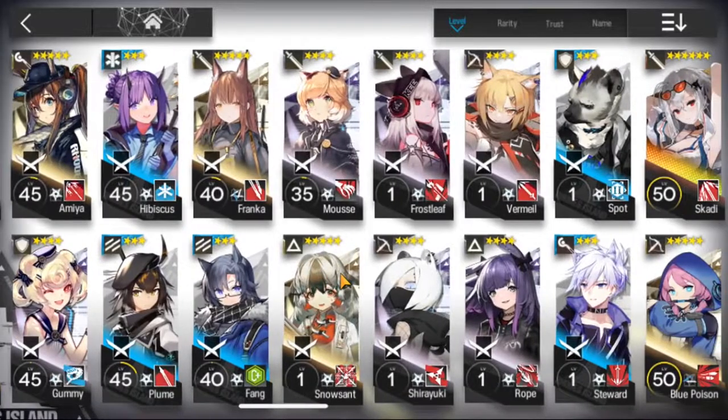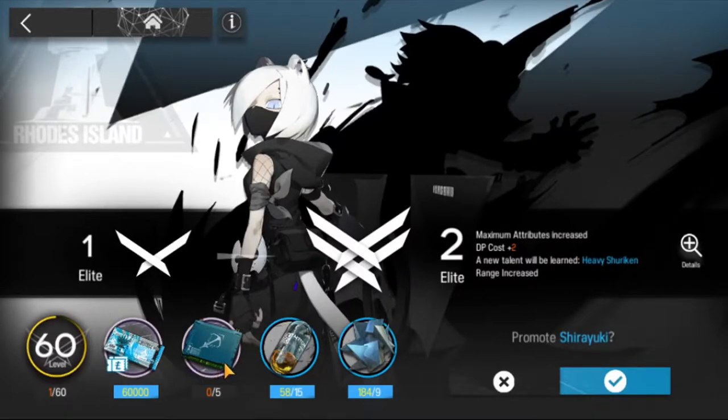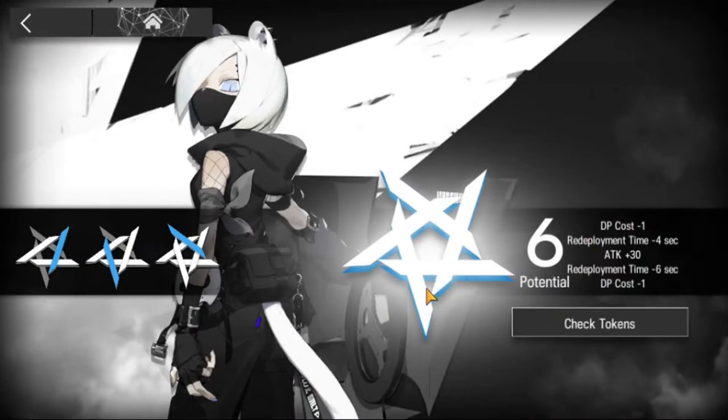Elite 1 also unlocks the second skill. Only 4-stars and higher can be promoted again from Elite 1 to Elite 2. Elite 2 for a 4-star or 5-star operator buffs their talent, while 6-star operators unlock their third skill and a second talent. Promotions are generally more impactful than trying to get your operators to max level at Elite 2. Players usually refer to Elite as E, so an operator at Elite 0 would just be E0. Potentials, also shortened to pots, buff the operator based on how many duplicates you acquire. At potential 1 you have acquired the operator, and at potential 6 the operator is maxed out on potentials.